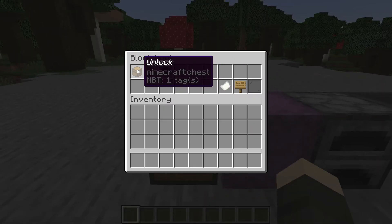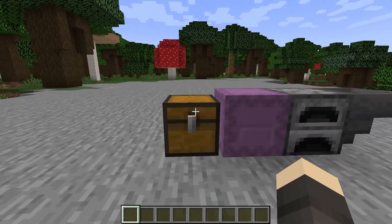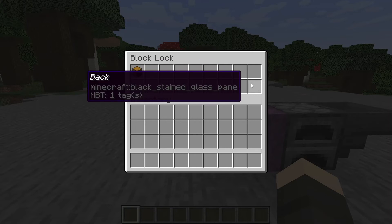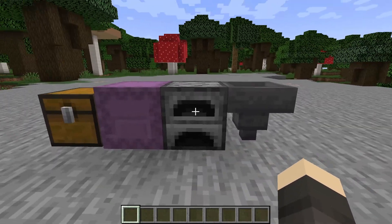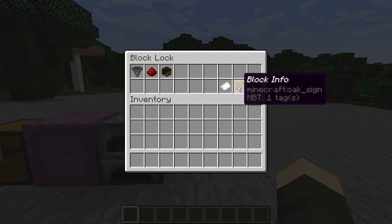Then we have the Unlock Block option, which makes the chest open for everyone. When you shift and right-click, you can unlock it for yourself or just go back. It's the same menu for every unlockable block — I'm just doing this to show you guys how it works.